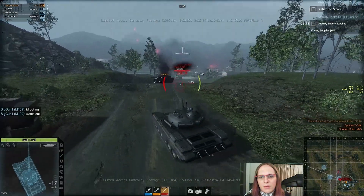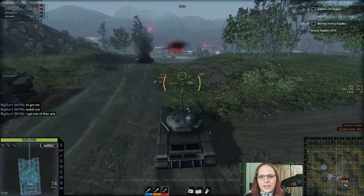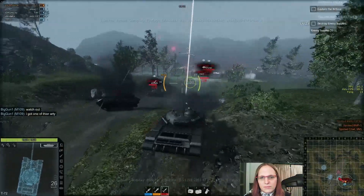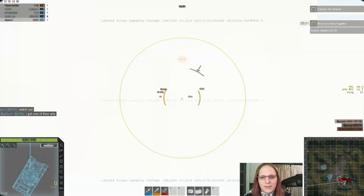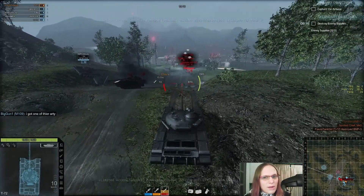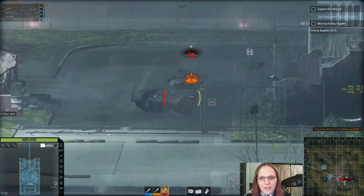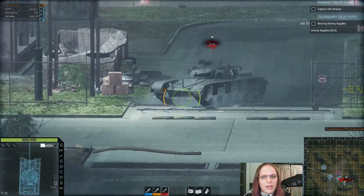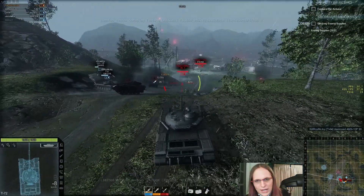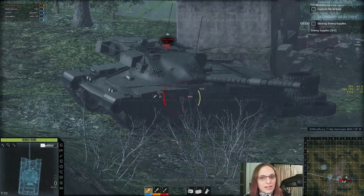Now T-72 will be ballsy as hell and line up to do something crazy, because I have no gun depression. Get the gun down and terminate. Back up. I have learned that right now, since I don't have a gun mantle - which Obsidian, you need to fix that, that is not something main battle tanks should have - I have learned to start turning my turret away from everyone at about a 10-degree angle between shots, so that they can't penetrate my gun mantle that doesn't exist.